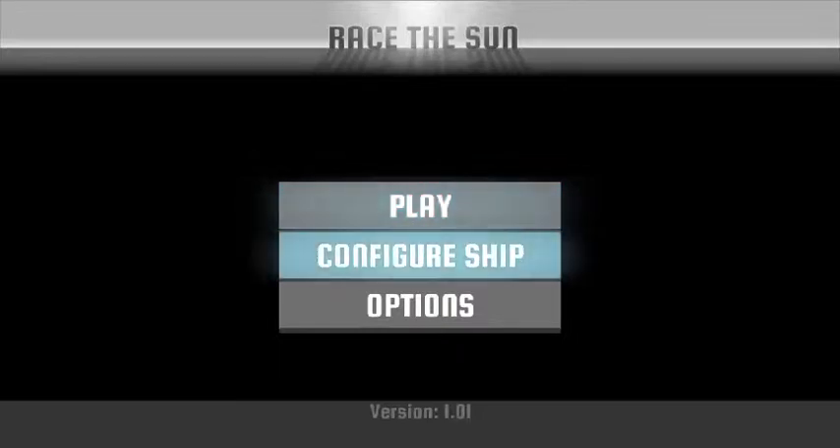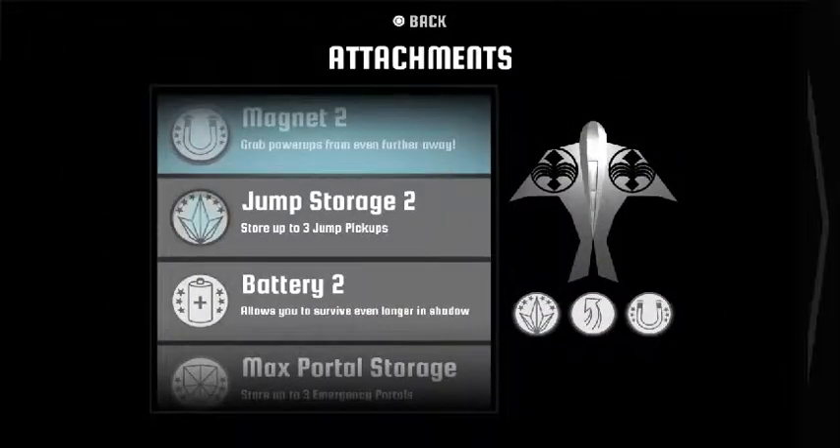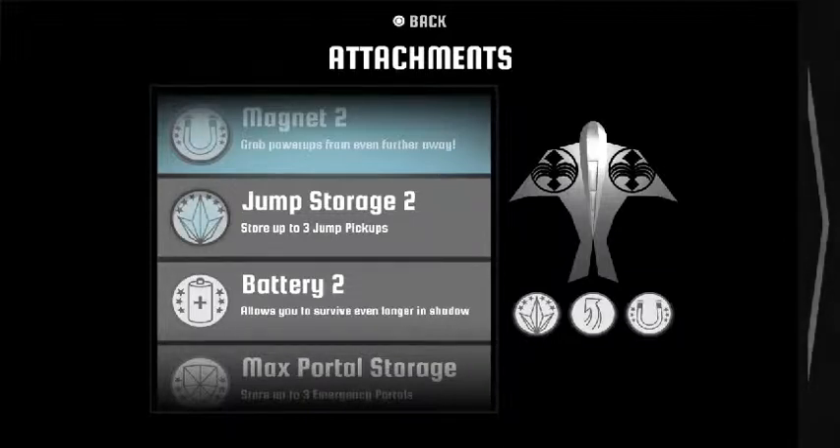This is your main menu, developed by FlipFly Games. There's options and configure ship, and obviously play. Configure ship is where you do most of your editing. Depending on what power-ups you want, you unlock power-ups as you progress through the game — it is pretty standard stuff.